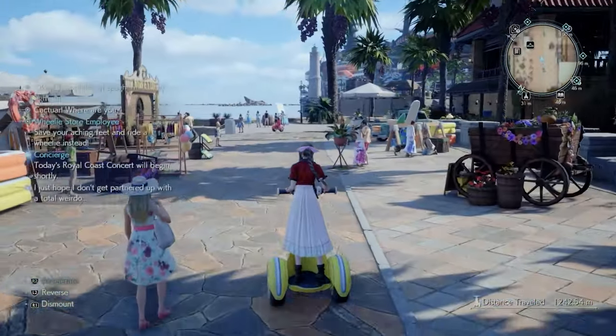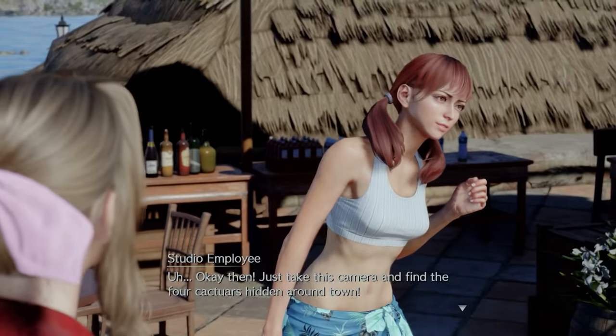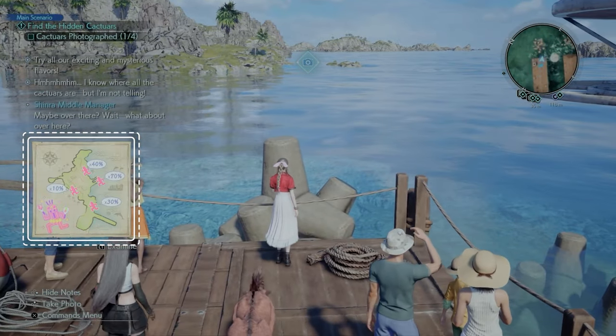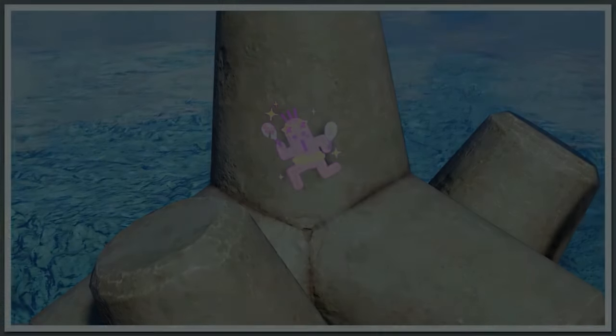Cactuar Caper is located next to the Beachwear Exchange booth across from the Royal Coast Hotel. The studio employee will give you a map with all cactuar locations and the percentage required for the photo composition. Zoom in or out to get within the range, and once your percentage turns green, snap the photo.